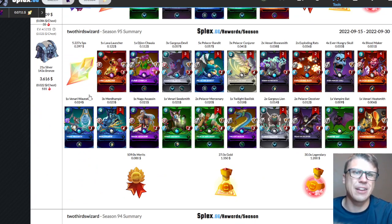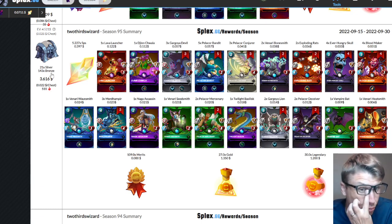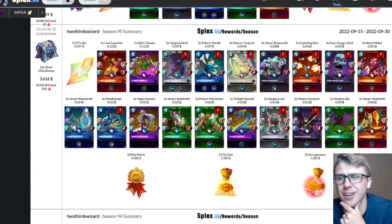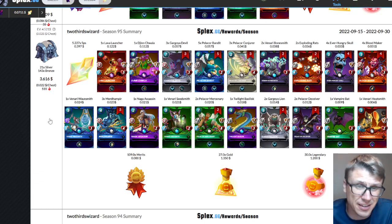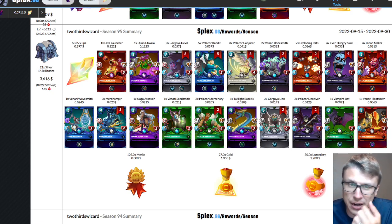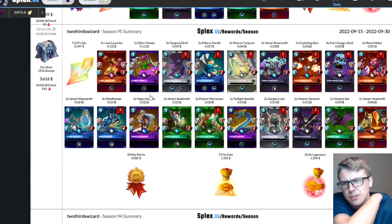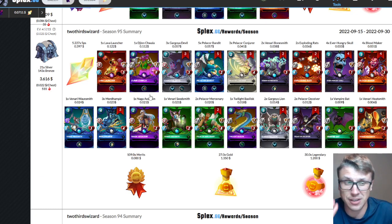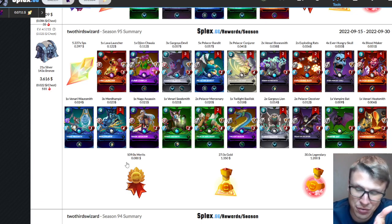We got $3.61 last season on this alt account from 21 silver chests and 143 bronze chests. It's hard to say how much rental income I'd get if I didn't delegate cards to the account — hard to say how much better, and that's like how long it takes to get ten dollars back. I want to start testing that soon. I know some creators like Bulldog1205 have started doing a fresh account to get the new player experience.